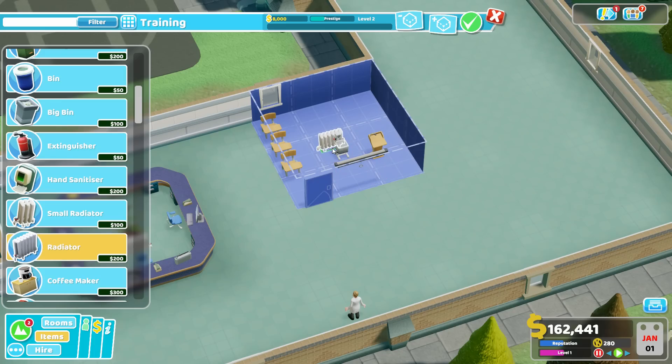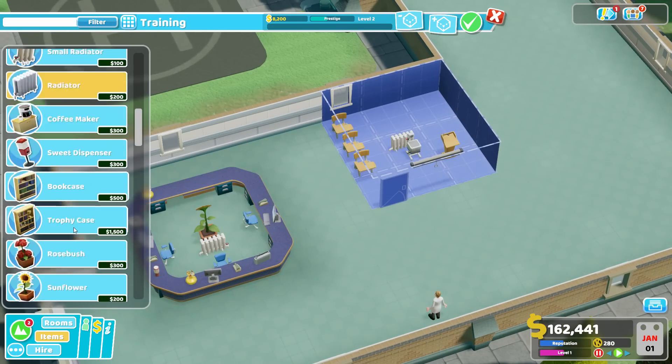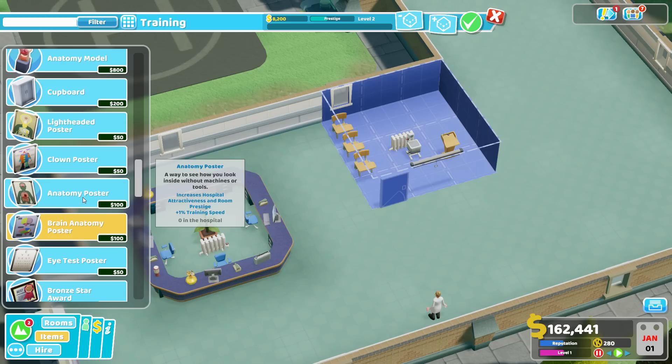For other room essentials: if you need a temperature fixer, put it right behind the lectern — that covers the whole room. No need for coffee makers, hand sanitizers, or the like. There are no idle animations during class; staff fuss around in their chairs but won't use those complimentary items, so don't bother. One big thing you do want — unlocked through additional stars and Kudosh — is the anatomy poster or brain anatomy poster.